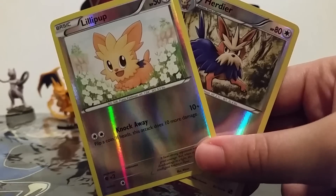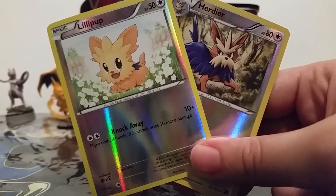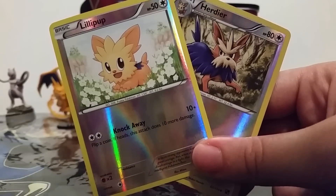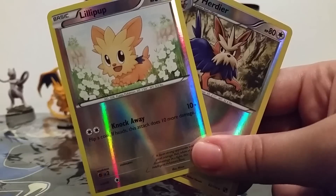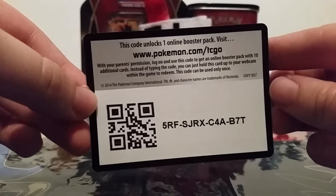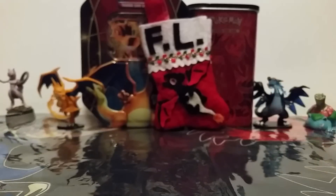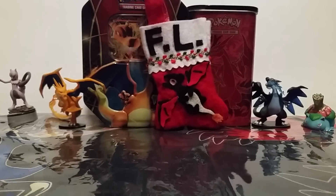We didn't get anything too exciting in those two packs, but I honestly wasn't really expecting it. It would have been nice to pull one of the gold cards in Legendary Treasures, because I don't have either of those. But these are really nice — I'm glad to have this Lillipup. So I'm going to give you the XY Base Set pack code, because why not? Please comment if you've taken that. Thank you guys for watching, and I will catch you all on the flip side.